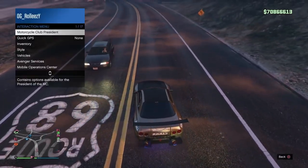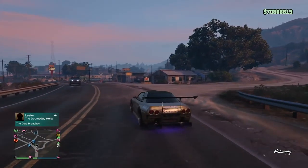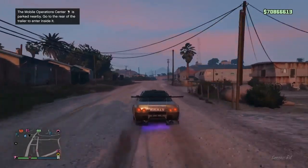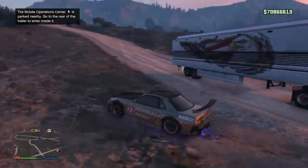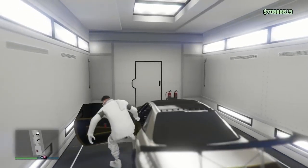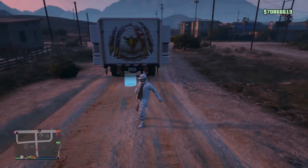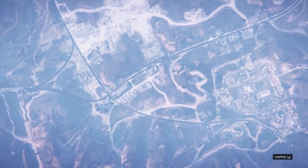This is the glitch to take advantage of right after the brand new update — if you want to buy those new cars, do this glitch for the rest of the night and you'll have enough money. Call up your MOC with personal vehicle storage and press right D-pad to drive in and save the car. On PS4 I spawn right outside the trailer, while on Xbox I always spawn in the city. Either way, call up your motorcycle club menu and ride an Oppressor to the facility, or just use the Lester heist text to spawn back in.